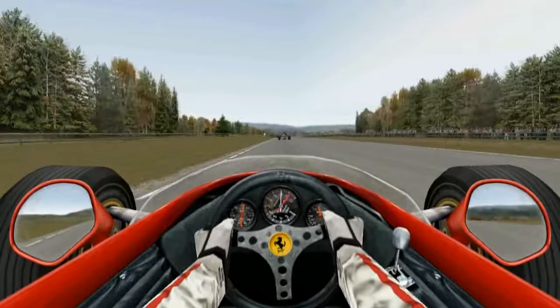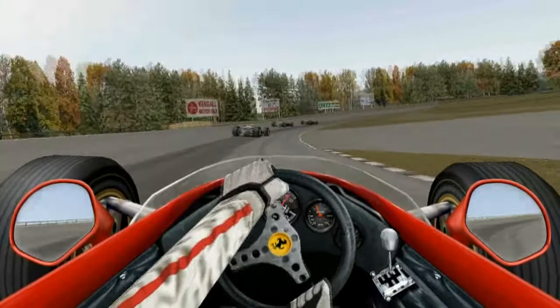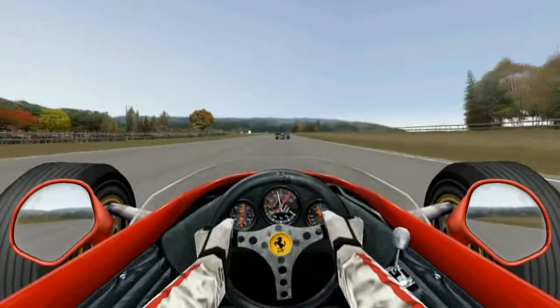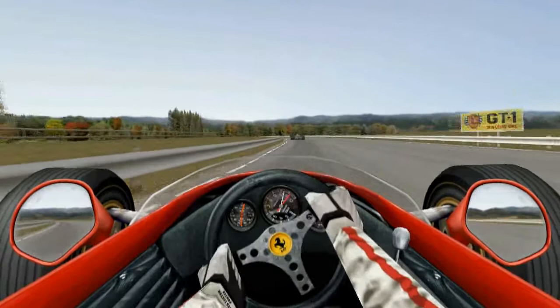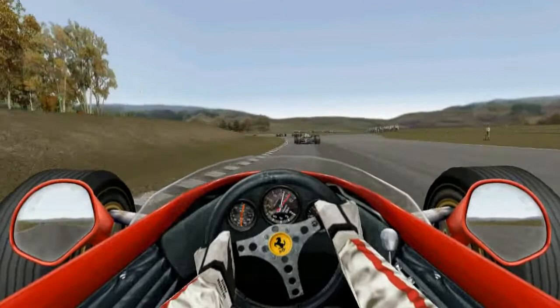Now two laps later it still looks like I'm quite far back, but as I said, lots can happen. As you can see up ahead the Lotus is getting a good run off that Ferrari, so he's going to most likely try and move. They're side by side up ahead — they're going to be dicing for position into this next corner. Which means they're going to be slowing down, because you go much slower when you're battling for position. As you can see, I'm closing right up against not only the Lotus but also the Brabham.